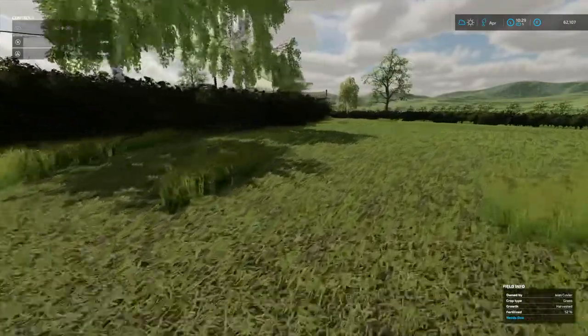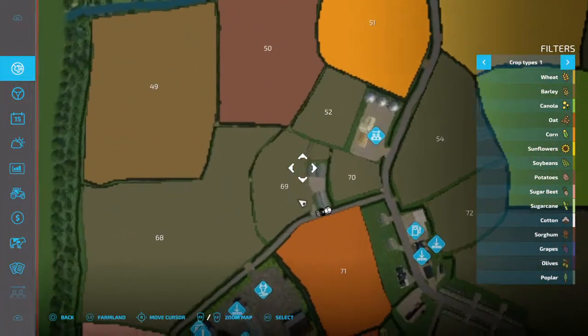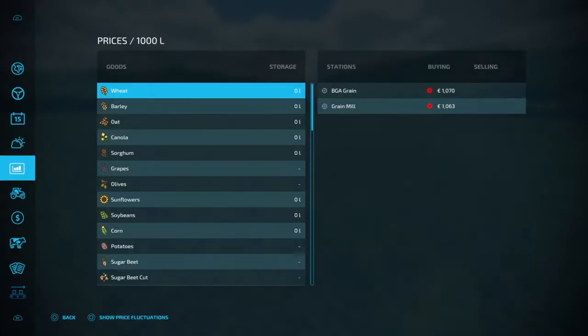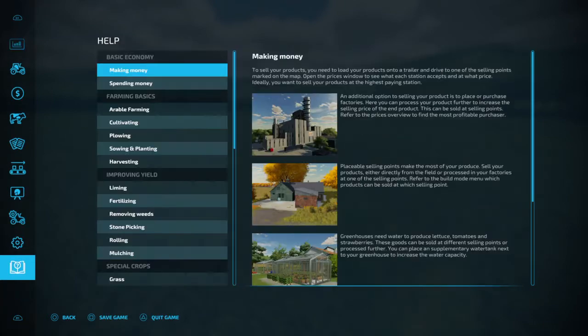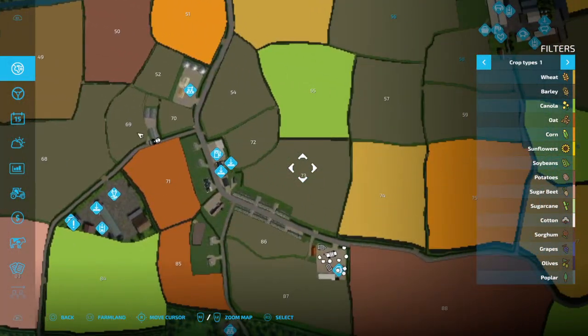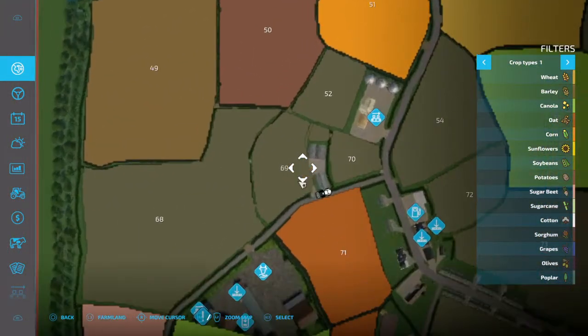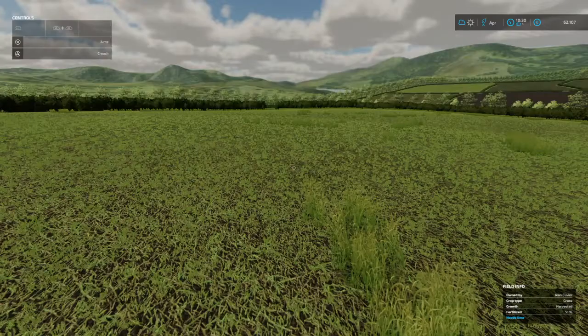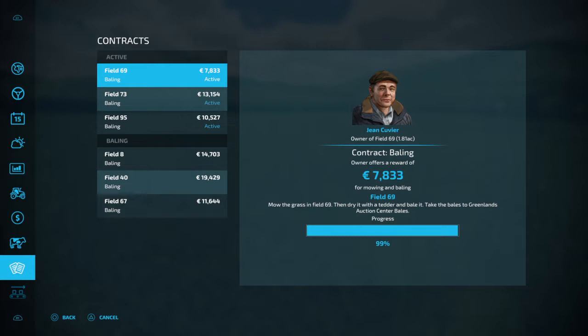But there was a problem. I mowed the field, teddered it, bailed it, and brought it to the sell point. The field is here and the sell point is just here. I brought all the bales to the sell point and it got stuck at 99%. By this stage I had already moved my machinery to the second contract, and the sell point would not move off 99%. This contract is worth 7,833 euros and I wanted to get it done.